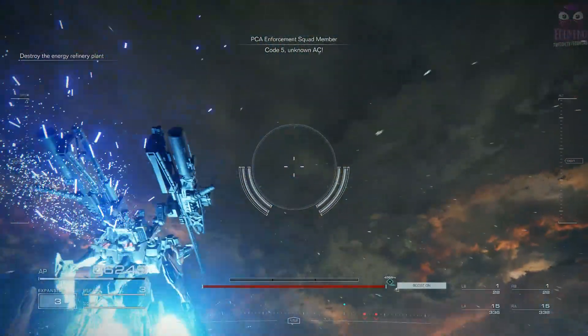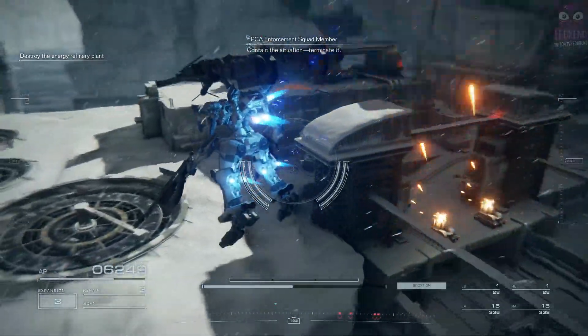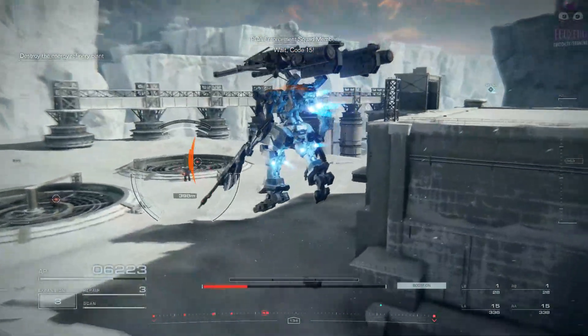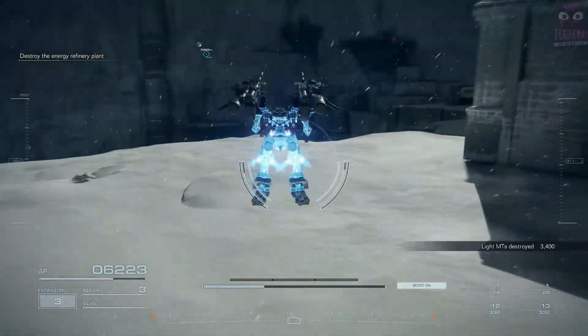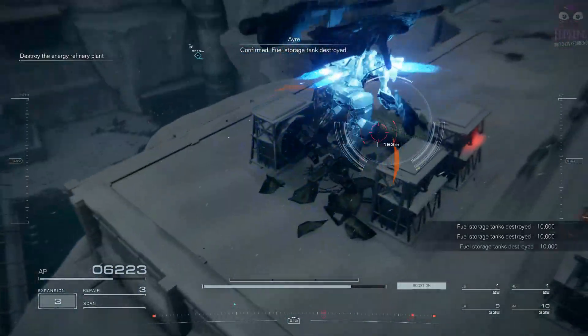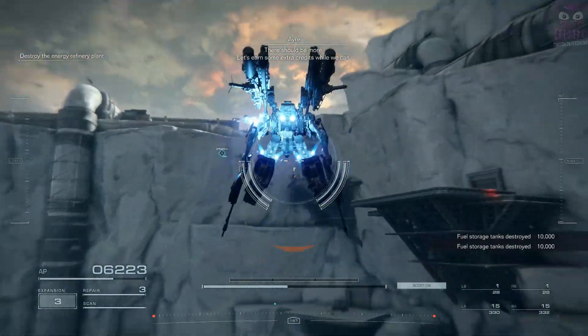Code 5, unknown AC. Must be after the plant. Contain the situation. Collect any corporate data you can find. Wait. Code 1-5. It's that AC. Terminate it. Confirmed. Fuel storage tank destroyed. There should be more. Let's earn some extra credits while we can.